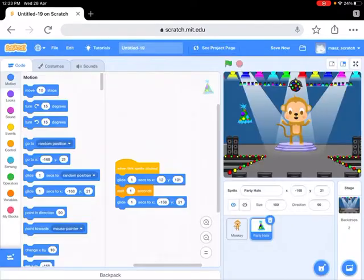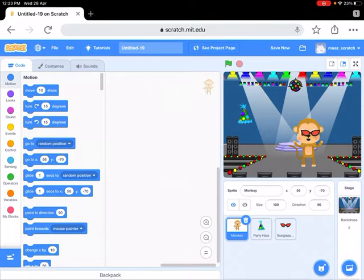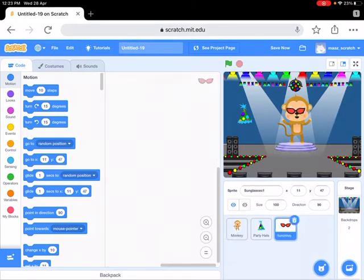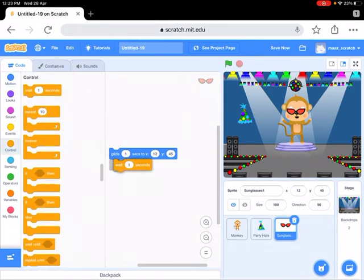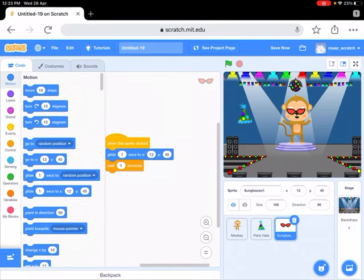Sunglasses. I'll put it over here and see how it's looking. Oh, the sunglasses just disappeared behind the monkey. Let's see - it's looking good. So we'll put a glide block to this: wait one second, when sprite clicked, and then...